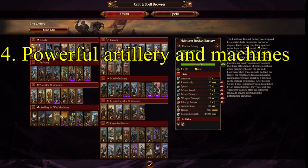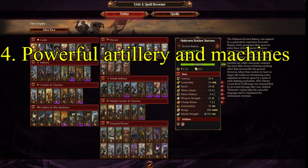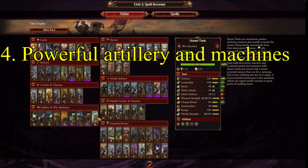Tip four: the Empire has access to extraordinarily powerful artillery and war machines as the game goes on. Their hellstorm rocket batteries can absolutely annihilate enemy armies if protected. Their cannons can take out anti-large units from immense distance. All their ranged units have good range and do plenty of damage. They are obviously vulnerable in melee and expensive, but you have a good economy to support them. Once you get access to artillery, war machines, and steam tanks — special mention there — your army can shift entirely towards defending your artillery and machines, and you will get that much stronger.